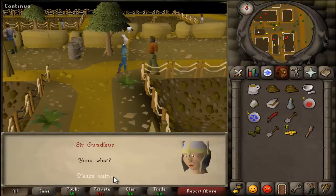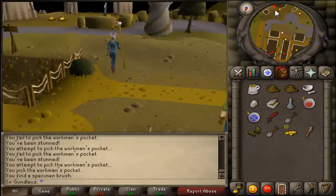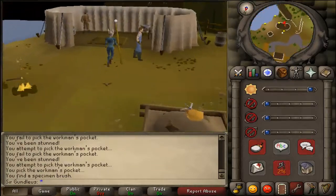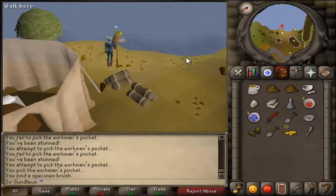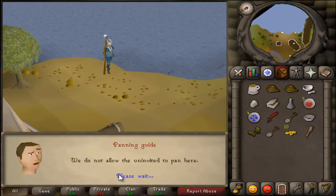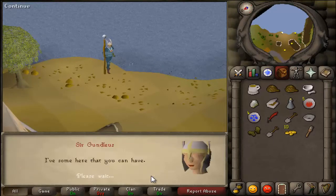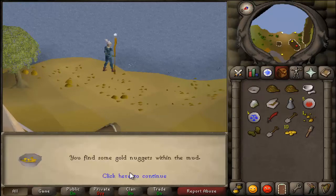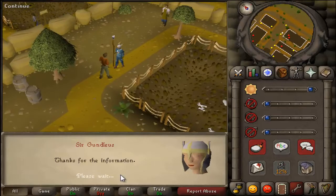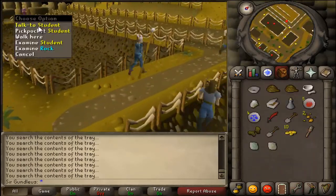Head north to the next student, who you will also help. Go and get the pan, then head east towards the river. A guy will say you can't pan there and you have to ask how to become invited. He'll ask for a tea — give him the tea. Then keep panning until you get the cup he asked for.